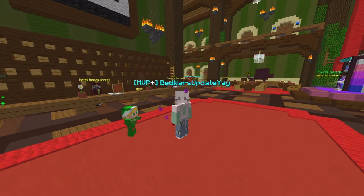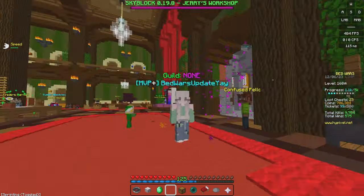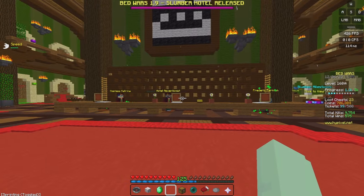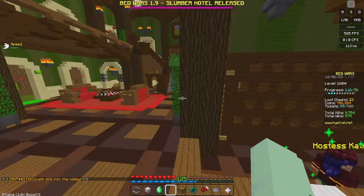This is part two of the tutorial for the Slumber Hotel. If you haven't watched the previous one, the link will be in the description - it tells you how to start off with this new update. Once you have done those three first quests, you want to come around to the back.